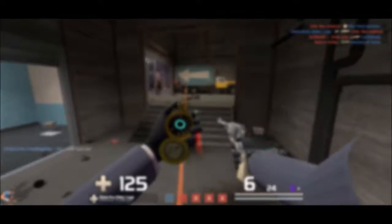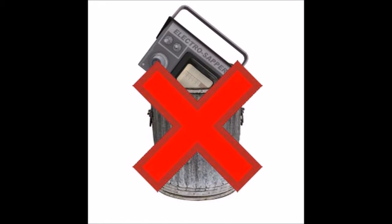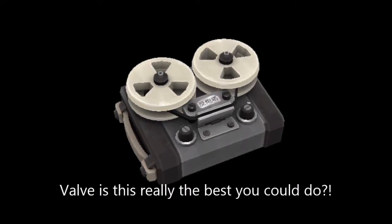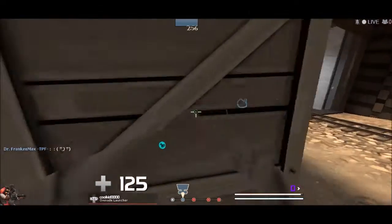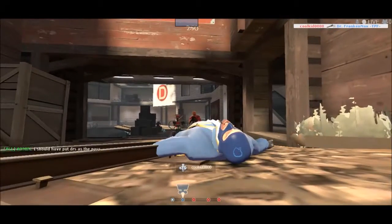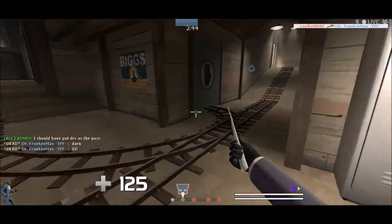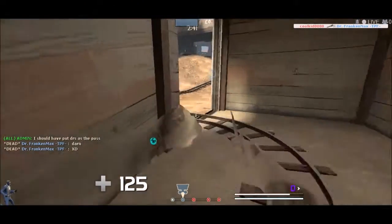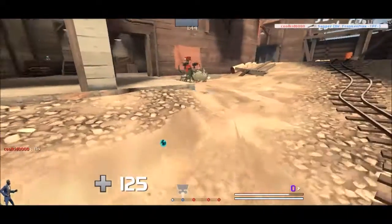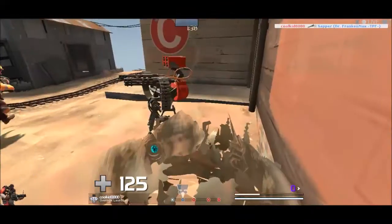I know that the Spy's ability to sap sentry guns is a useful skill, and I'm not asking for Valve to get rid of it or make different unlocks. But I do want us to realize that a spy coming out of cloak — disguised or not — running up to a sentry gun and applying a Sapper in full view of everyone in the vicinity contradicts the Spy class in so many ways. The Sapper mechanic seems to discourage teamwork and encourage people W-plus-M1-ing sentry guns.